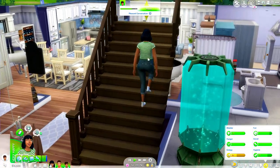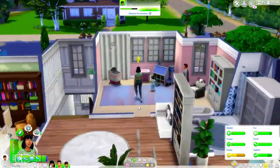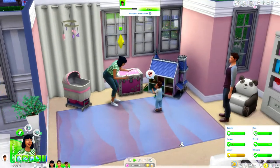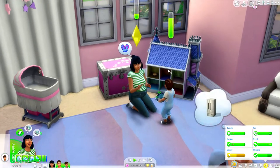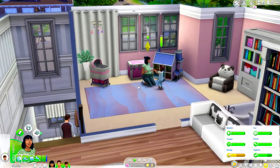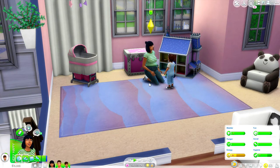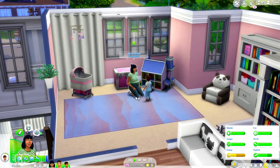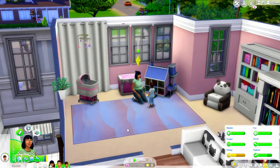Maya is actually about to give birth any second to our second generation sim, so hopefully we'll catch it in this update so we can name her and you can meet our second generation heir. I really wanted her to have a girl and I didn't have to cheat — she ended up being pregnant with a little girl. I have the nursery all set up in pink right now, but once she gets older she's going to flock toward red because it is the rose generation.